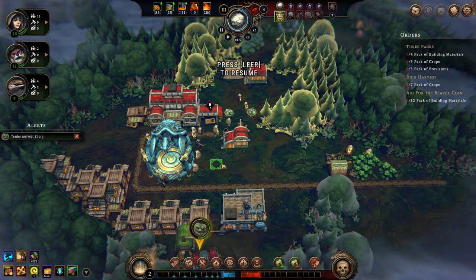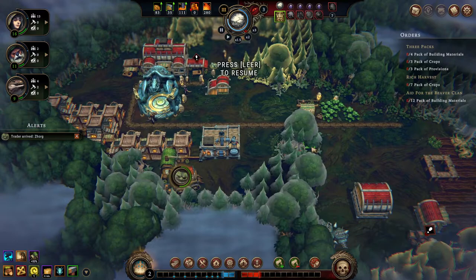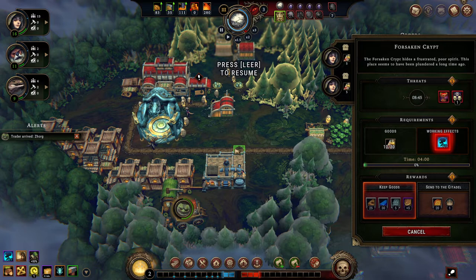Hello there, and welcome to episode 5 of my tutorial series for Against the Storm. In this one, we're going to go into the second section of our first Viceroy difficulty game. In the last episode, we opened up a Danger Glade, set up a small town center, opened up a second Danger Glade, and by the end of the episode, we bought up some oil from our good old pal Zorg, who helped us with that quest.